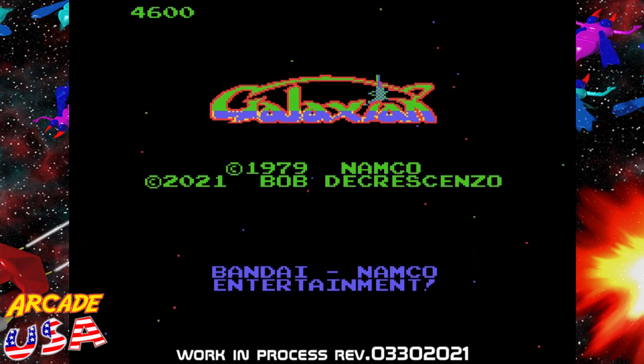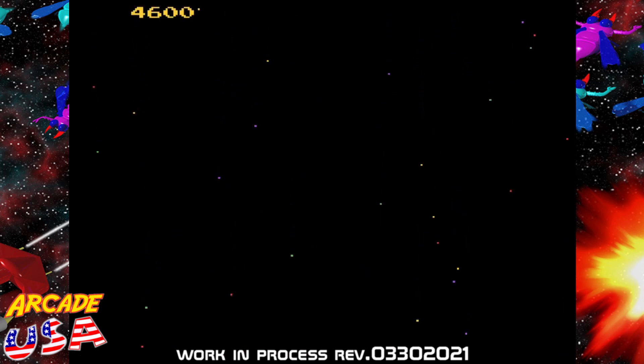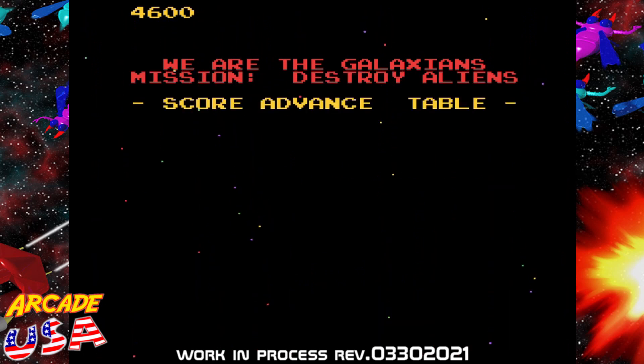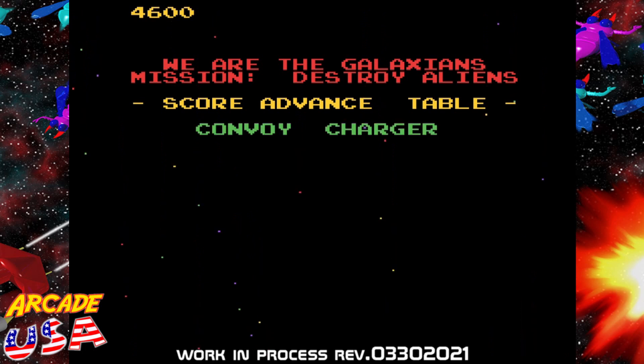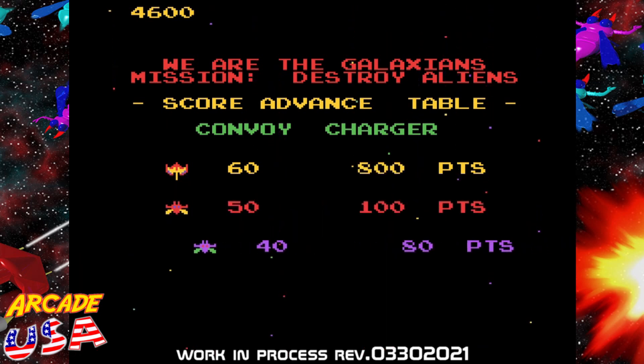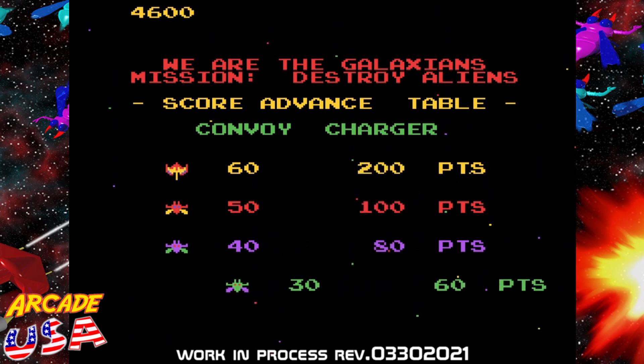Pretty cool. I love the intro screen he's done on this, it's really awesome. We are the Galaxians. Mission: Destroy Aliens. At the score advance table — Convoy Charger: 60, 50 points for the red guy, 40 for the purple, 30 for the green.